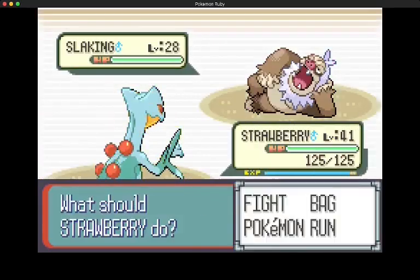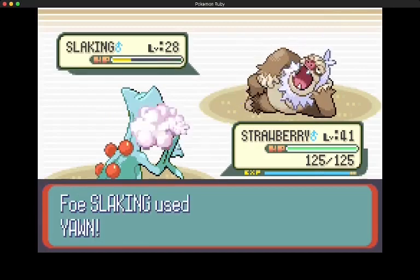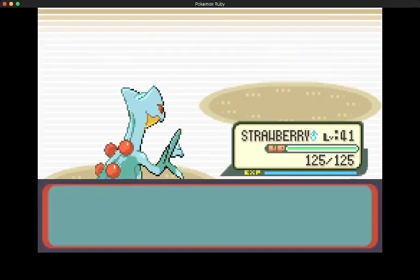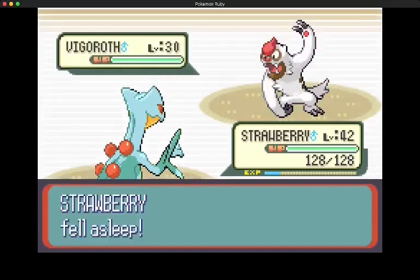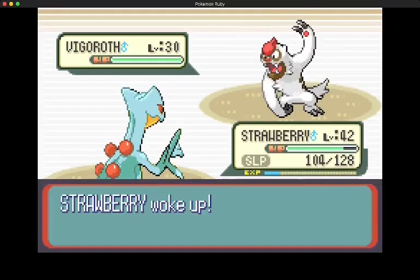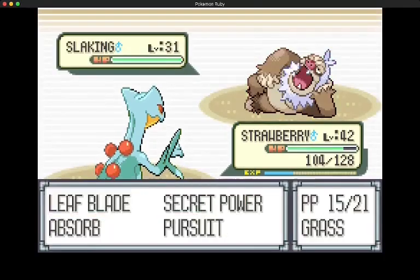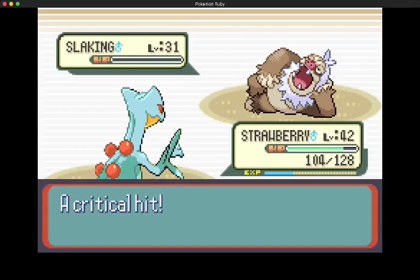Now let's go beat up our Dad. Sleep - that's wonderful. First Slaking goes down pretty easy, then Vigoroth, and I fall asleep. Wake up Strawberry - it woke up, and Vigoroth went down to one Leaf Blade. Now the second Slaking - will it go down to one attack? Critical hit, so yes it will.